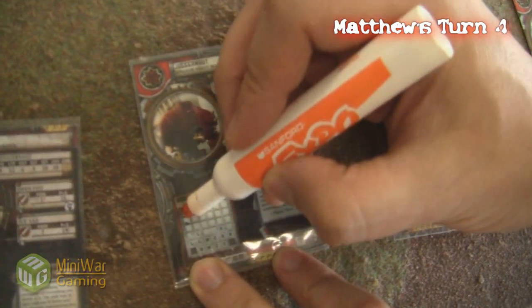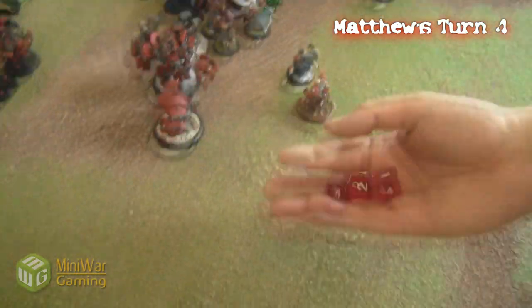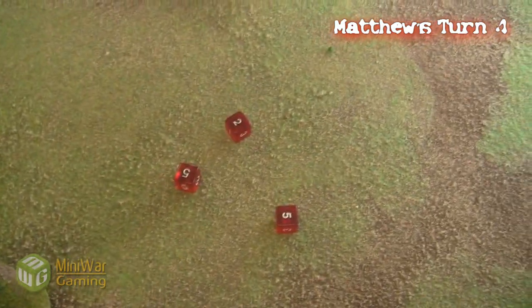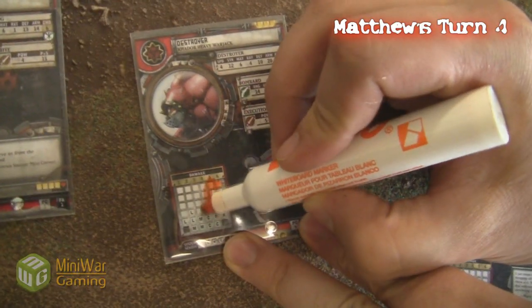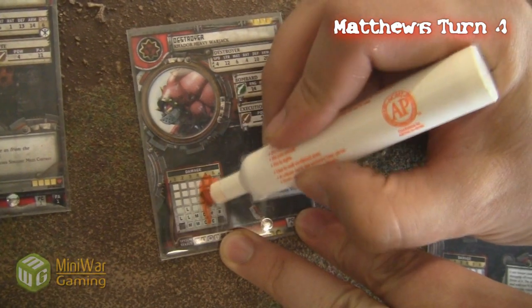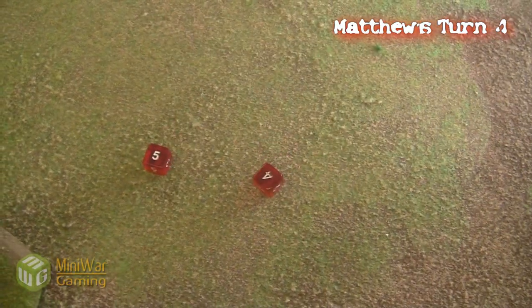My Juggernaut charges the Destroyer. He does take a power 14 hit from entering it, but it does 1 damage because I managed just to go over his 20 armor. Now I'm just going to try to beat this nut out of this Destroyer. The first one actually freezes him in place, gets a critical freeze, and I do a bunch of damage, so the Full Throttle won't even be necessary to continue hitting him because he is stationary.